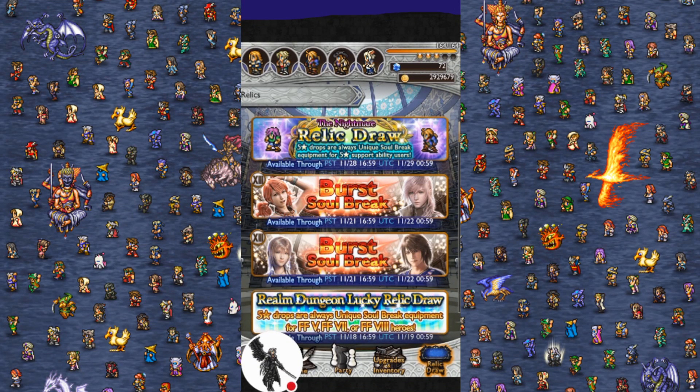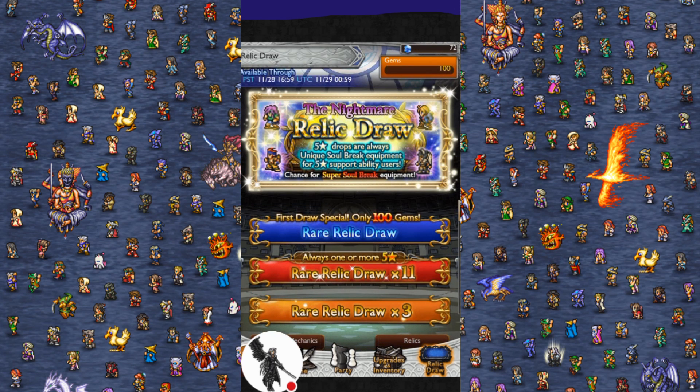Hey everyone, what's up? The Nightmare Affliction Break Relic Draw has dropped. There's no banners to look at because it's a Nightmare Relic Draw, so it's a bunch of shit.